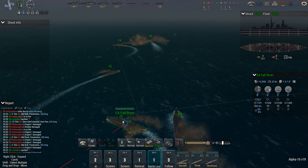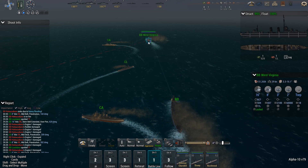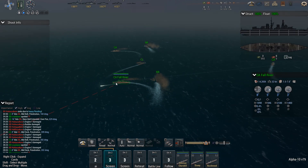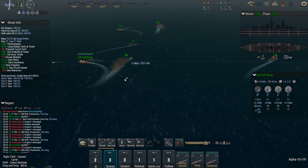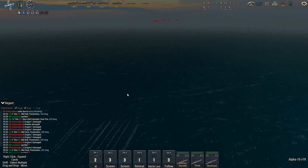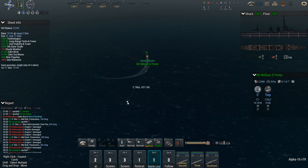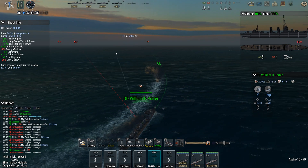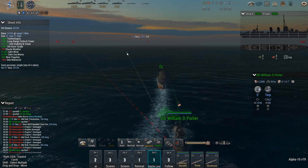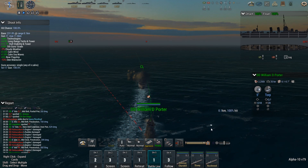Meanwhile, the rest of the formation is having a bit of a hissy fit — Fall River almost had a close encounter with Louisiana, Huntington is completely crossing the path between Louisiana and West Virginia, and San Diego is following Fall River. The torpedoes are not going to hit anything — the closest target is 25 kilometers out. Of course the William D. Porter hasn't done any damage yet. The way that this ship is supposed to go down is by me finding an enemy torpedo to run into, so I'll have to go looking for one.